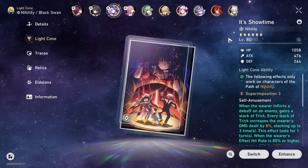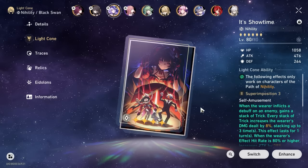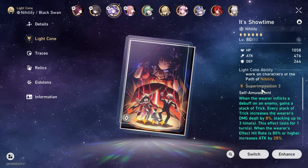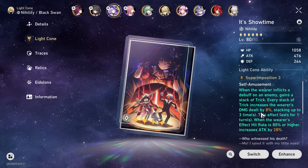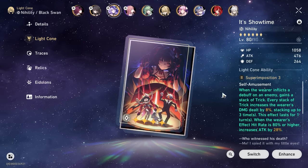I am using the free-to-play light cone, It's Showtime. You can get this from the new Herta shop in version 2.0. All the light cones are out — you can get this totally for free. I only have it at Super Imposition 3, which means some of you might do even more damage than me if you saved up. I have it at 8% and 28%; it goes up to about 10% and 36% for the attack buff.